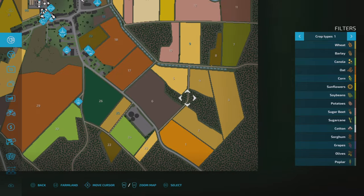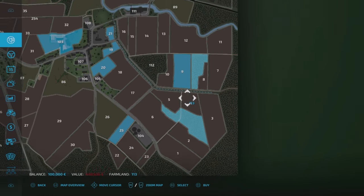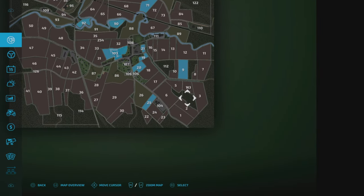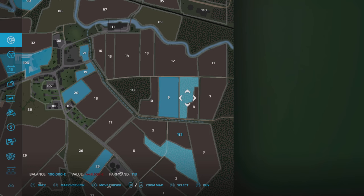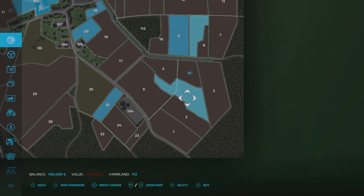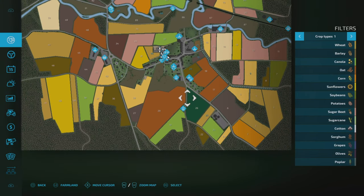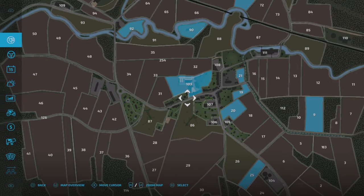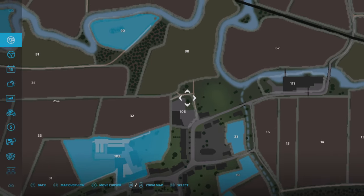There are two forestry plots that appear connected. I bought the whole map and they are just those two — around 448,000. You can also buy the areas that some productions and sale points are on. For instance, there's a sale point and the bakery. Buying those plots doesn't mean you own the productions — you'll still have to buy them as normal.